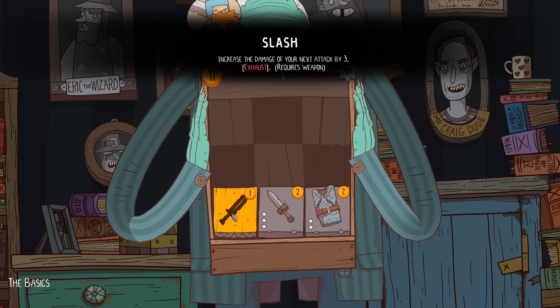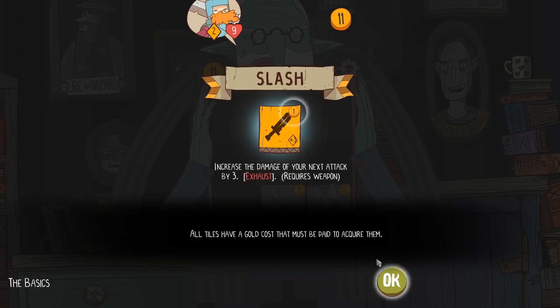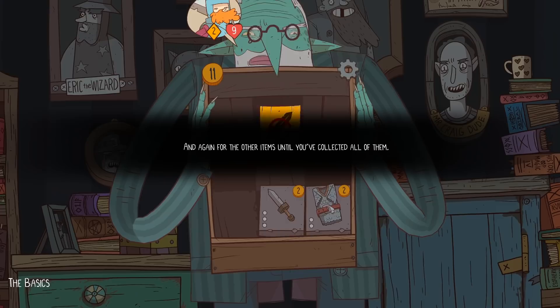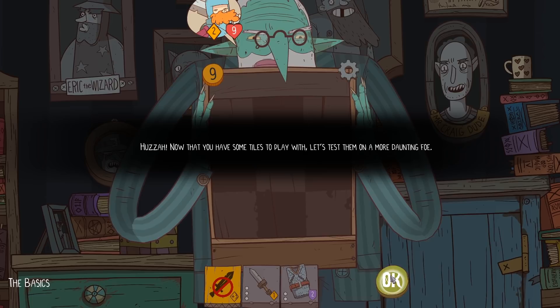Tiles can include items, weapons, armor, potions, and abilities. All tiles have a gold cost that must be paid to acquire them. Tap the green button to acquire the tile and add it to your inventory. Now that you have some tiles to play with, let's test them on a more daunting foe. Engage your foe, and good luck!